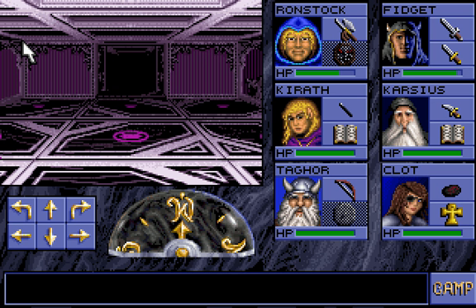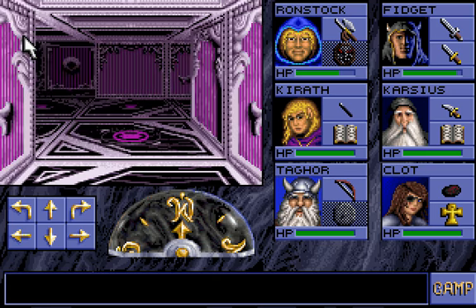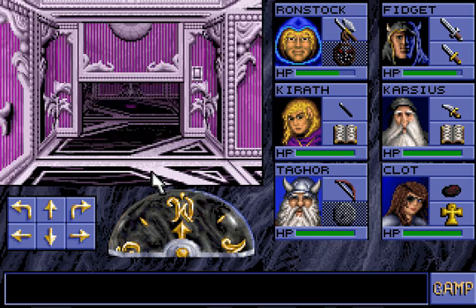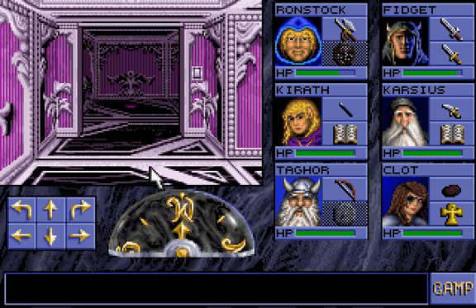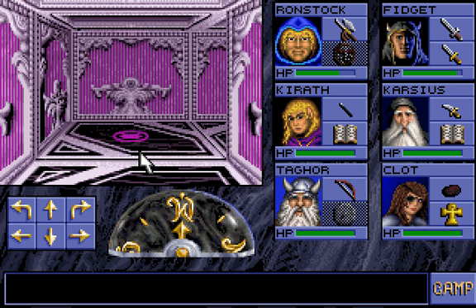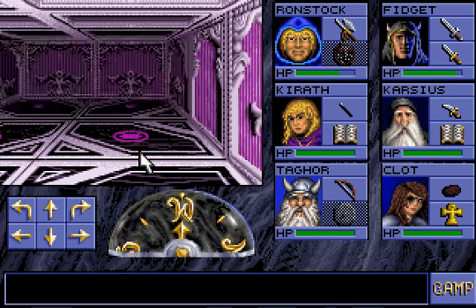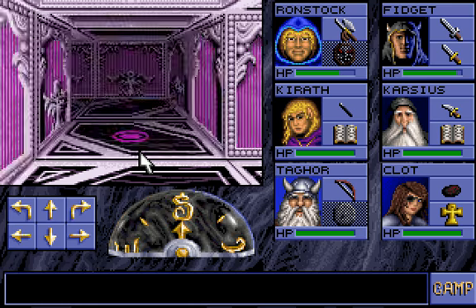This is the outtakes. What we're going to do here is we're going to head back toward the entrance first of all. I'm going to cut and paste segments of us retrieving some other magical items before we import our characters to Eye of the Beholder 2.